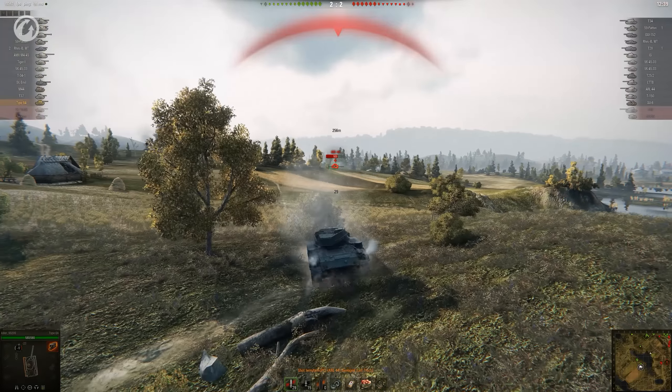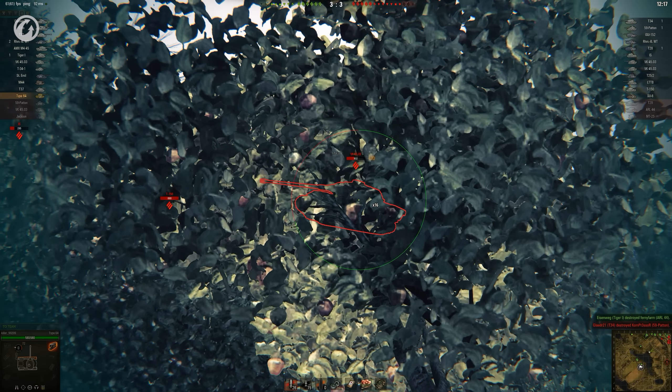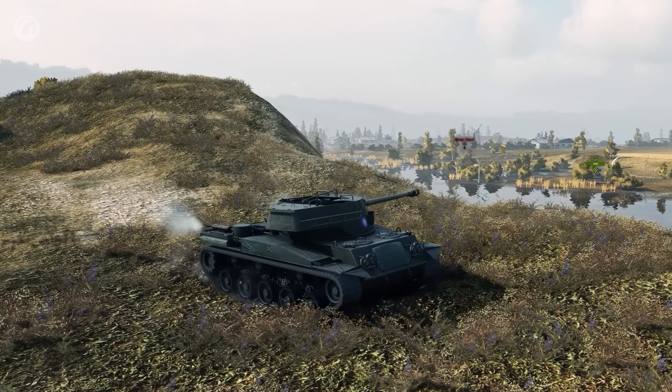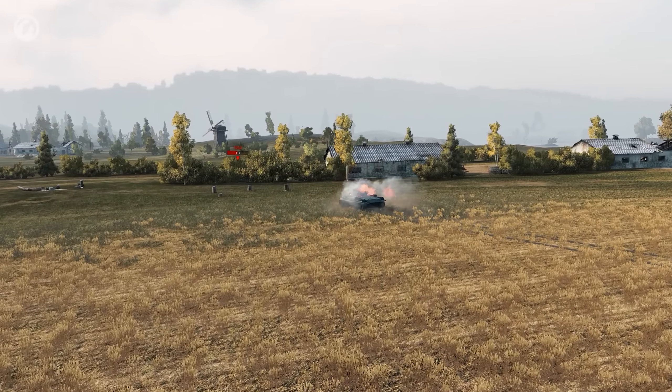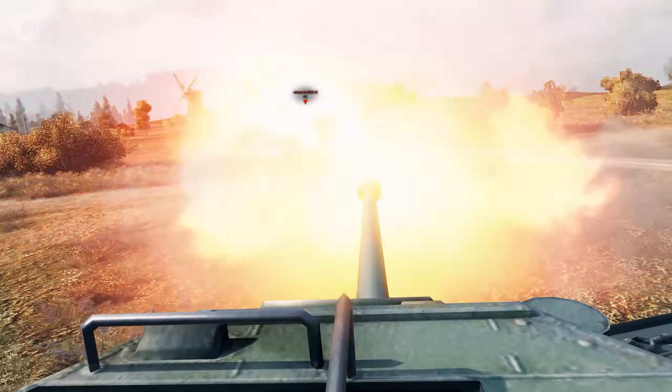Amazingly, the ARL shot bounces. Since the location has been revealed anyway, Killer starts taking shots at the enemies. Moving fully into the combat role, Killer helps gun down a rival light tank and chases after a T-25 too. The TD puts up a fight, but it's no match for the agility of the Type 64.